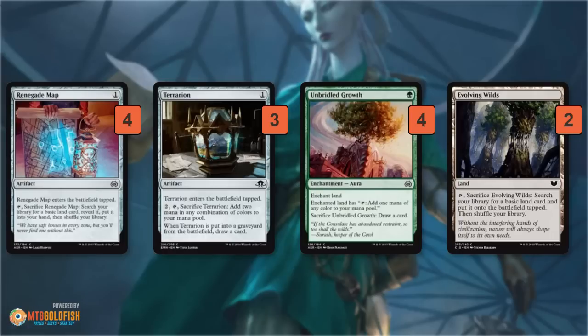Terrarion does the same thing except it's card neutral — it draws you a card instead of getting a land. Unbridled Growth is a funny one: you play it, it lets your land tap for a mana of any color, and you can always sacrifice it to draw a card — so it's one mana, triggers revolt, and cycles to draw you another card. Evolving Wilds is a super easy one that gets any of the four basic land colors in your deck, plus it triggers revolt. The deck has a massive number of ways to trigger revolt on turn two.